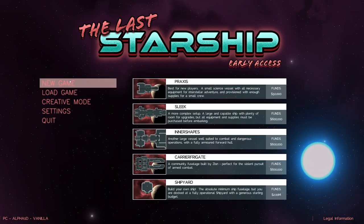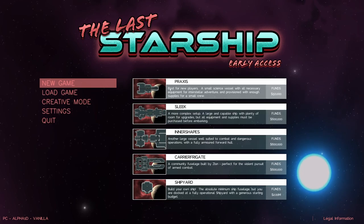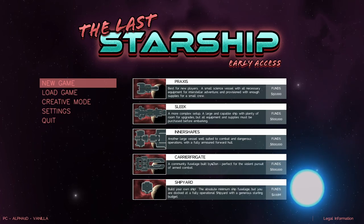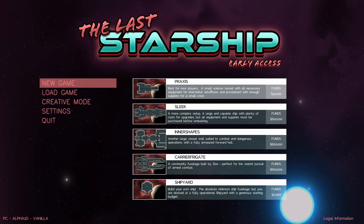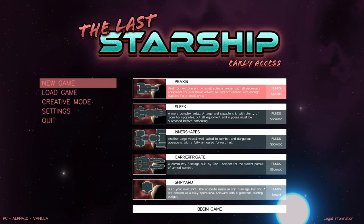We're going to do a new game and I'll show you all about it. I can choose some different starting ships, but starting on the 'noob to lead' level would get us in trouble, so I'm going to start on the noobie level with the Praxis — a small science vessel. This has all the necessary equipment to get us up and running: engines, reactors, and an FTL. Let's begin!